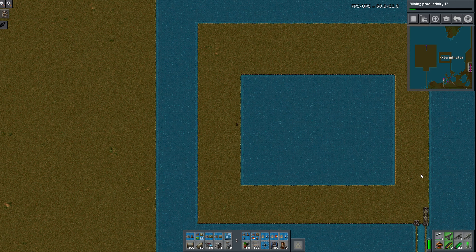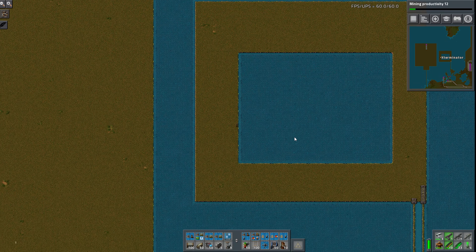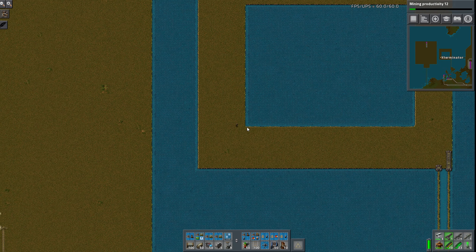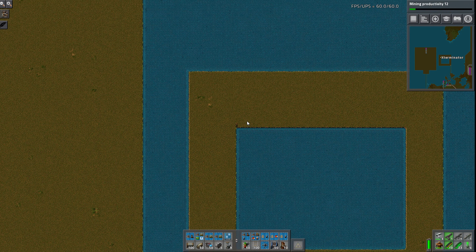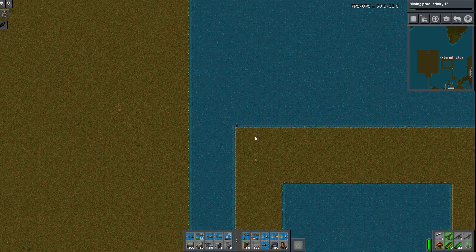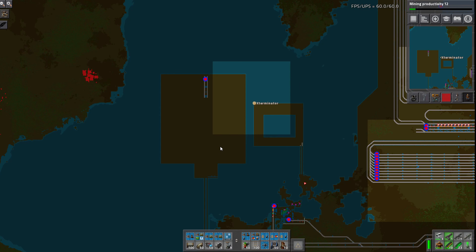Hey guys, welcome back to some more Factorio sending supporters to space. We are here in the middle of an island right next to a bigger island. The landfilling for the oil is nearly done. I've left this open just to finish it out on camera. We landfilled — I had a little help because it was extremely tedious and just a pain to do on my own. It had to be like, perfect.